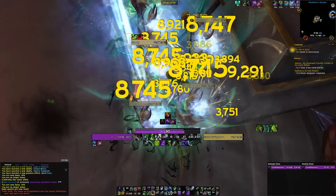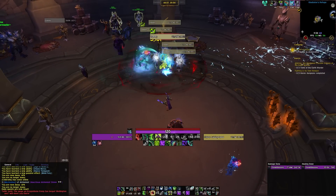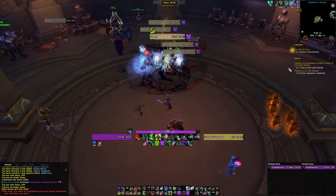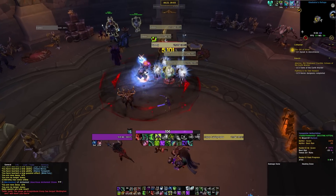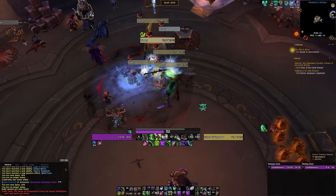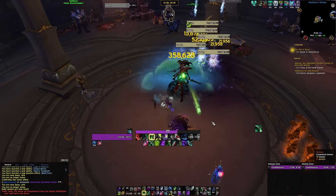The only complex part is during the opener. You want to start off using your Trinket, then Glaive Tempest — use it before you enter Eye Beam. If it comes up during an Eye Beam window you can drop it, but it's best to use it beforehand. Momentum is really important to keep up during those moments. When Glaive Tempest is available, Fel Rush first to have Momentum for it, then drop Glaive Tempest. Same with Death Sweep — make sure you have Momentum for both. Also make sure you have Initiative for your Hunt.